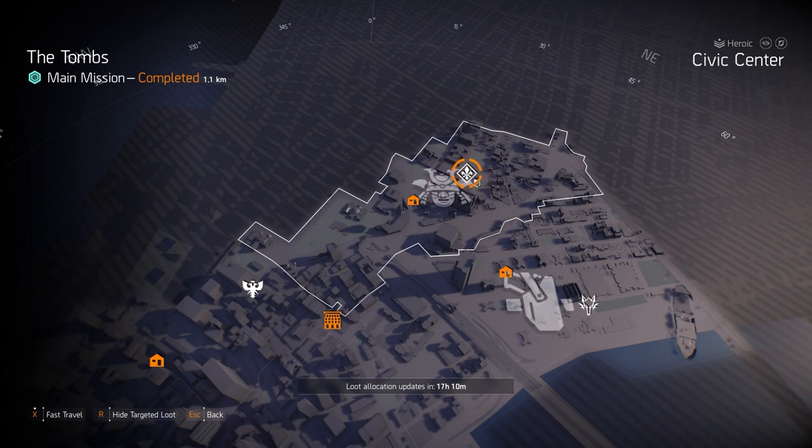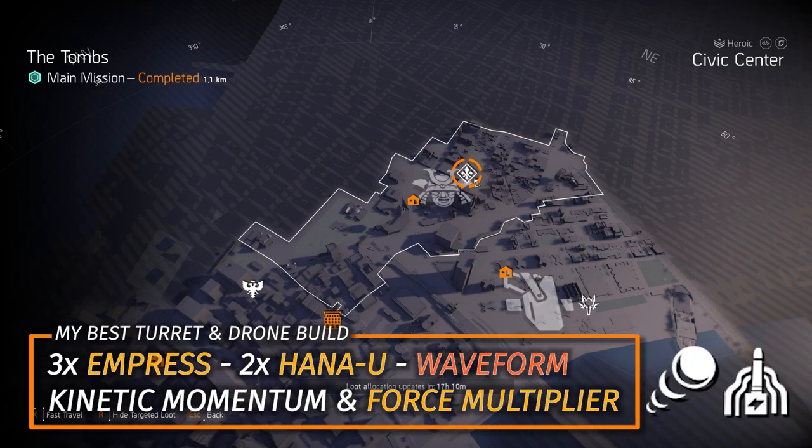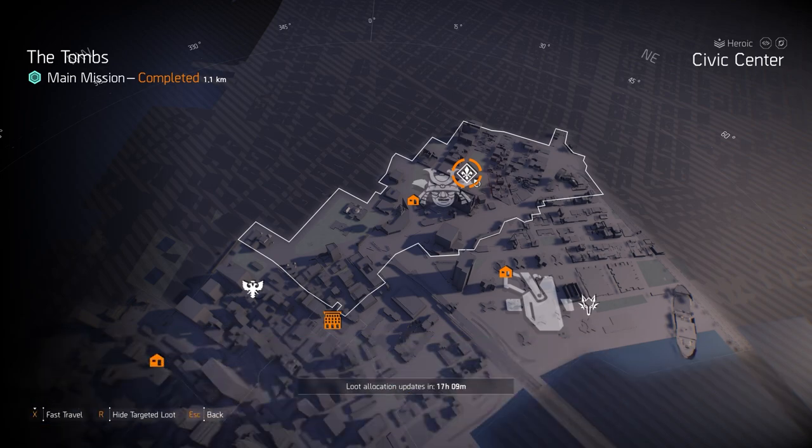My favorite skill damage build will be in the top right title card: 3 pieces of Empress, 2 pieces of Hanayu, the Waveform, roll Kinetic Momentum on the chest piece, Force Multiplier Backpack, and the Capacitor as the main weapon.